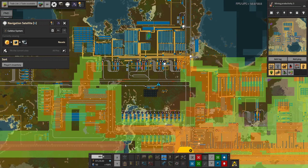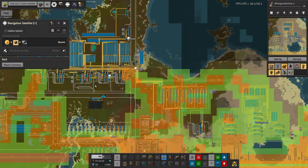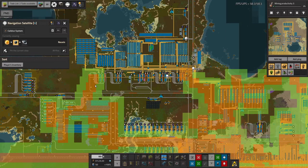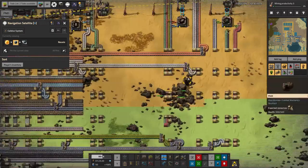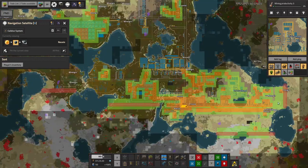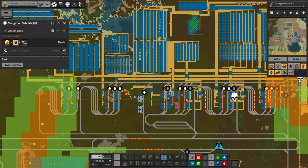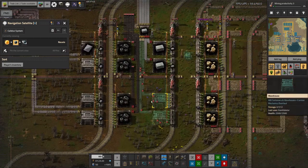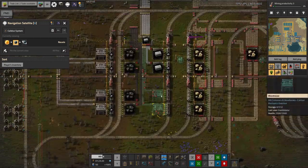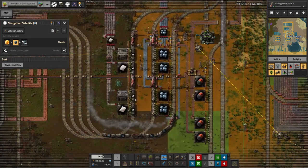On the one hand this is good because it means you can make a change over here and a robot will come and do it. On the other hand it's a little silly because if you ask for something from way over here it's going to take several days for the robot to travel. But this is going to allow the expansion here for the stone brick station to be done automatically.